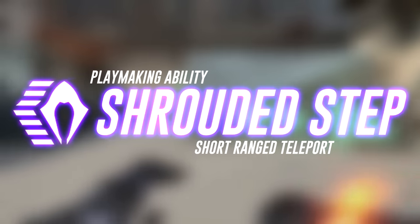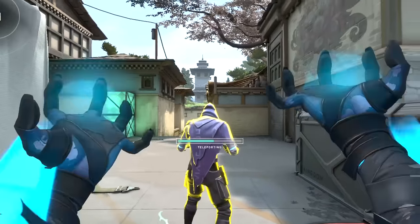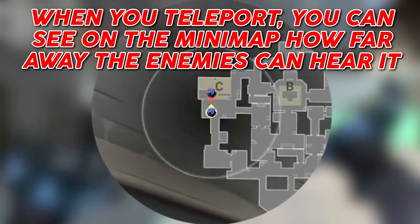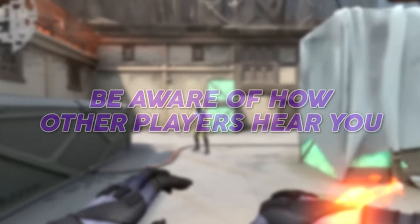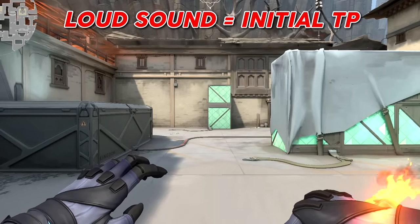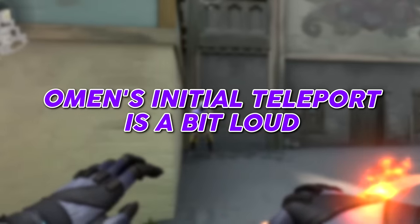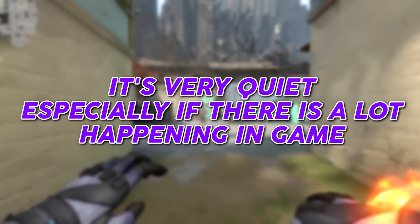Omen has a short-range teleport called Shrouded Step. Each teleport costs 100 credits and can be used up to two times per round. When you teleport, you can see on the minimap how far away the enemies can hear it. As an Omen player, you must be aware of how your teleport sounds to your opponents. Omen's initial teleport is a bit loud, and there's a soft sound that follows of where he teleported to — it's very quiet, especially if there's a lot happening in-game.